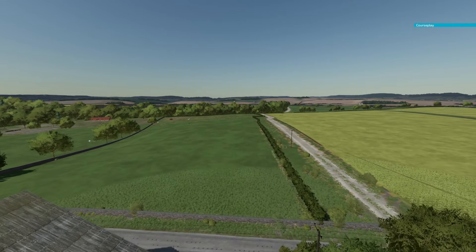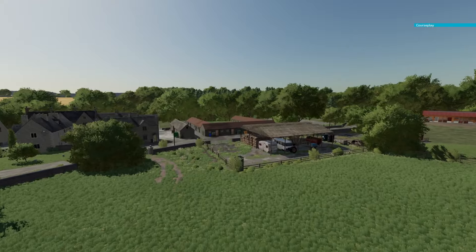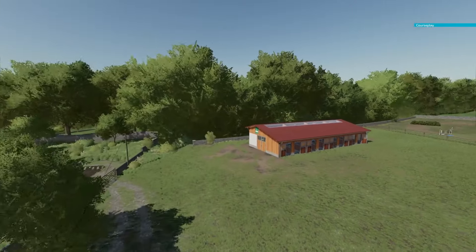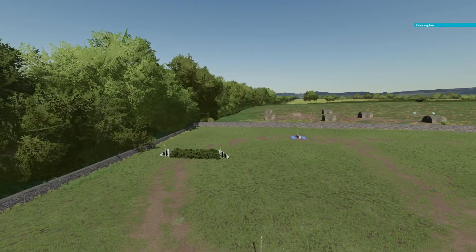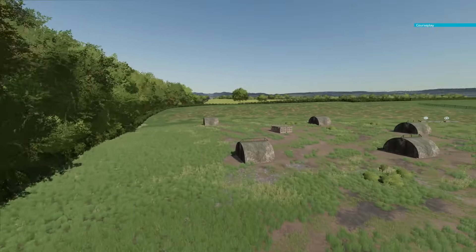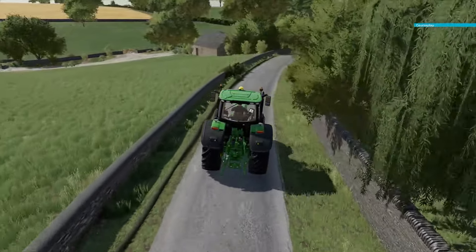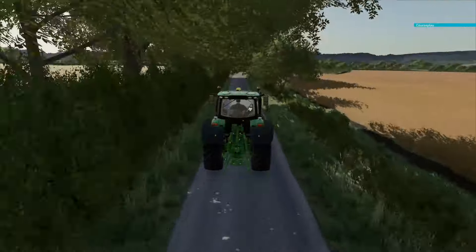There are over 50 new HD models made by the developer themselves and over 36 mixed-size fields, ranging from big to small. If you prefer farming on a small scale with smaller equipment, you can absolutely do that. There are two placeable areas where you can build your own farm, and there's a brand new crop called linseed which makes this map stand out. Just like other maps, there are seasonal visuals — in summer you'll see barbecues and washing lines, and in winter you'll see snowmen. There are also plenty of custom sounds.